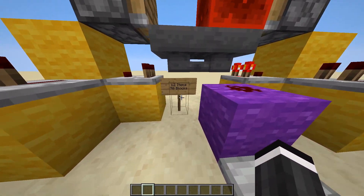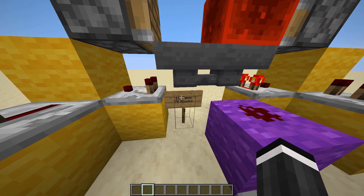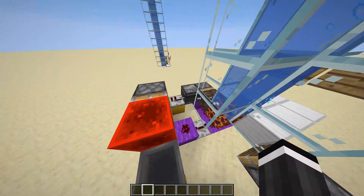So how did I adjust it for 70 blocks? By changing the amount of items in this hopper. For this one elevator it takes me 12 items to go up 70 blocks before it converts back to magma.